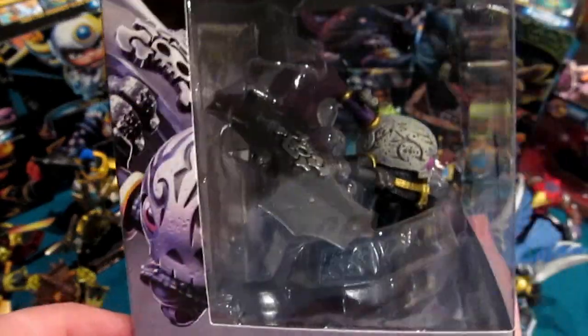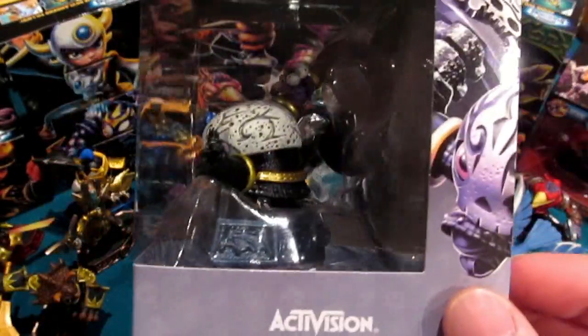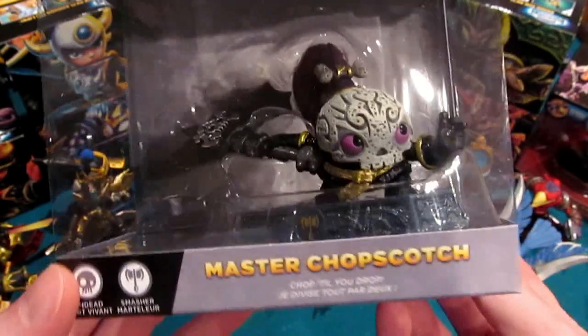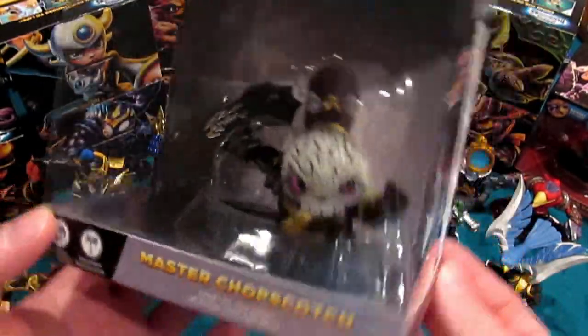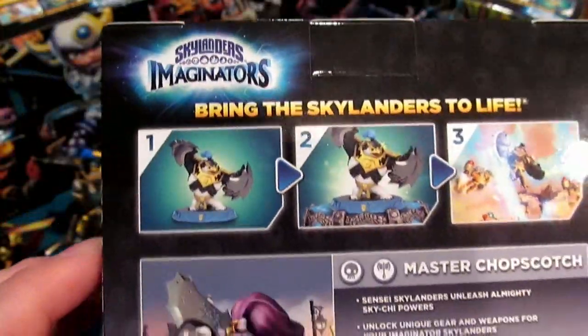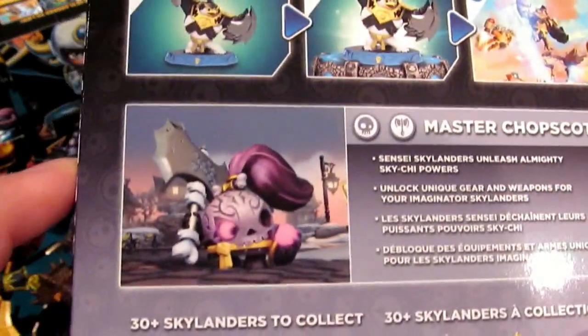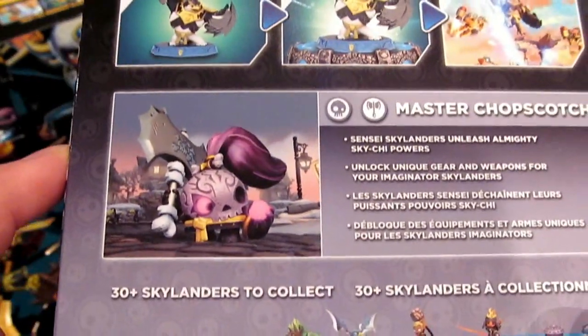There's the artwork and the inside look — not much of an angle there, not much on this side either. I think she's going to be a character where top-down is ideal. Let's go ahead and flip this around — Skylanders Imaginators, onto the portal, into the game. That simple inset box art right there from Master Chopscotch.